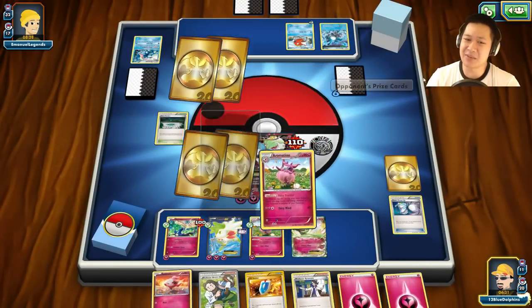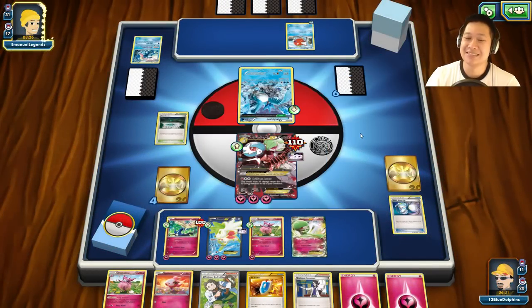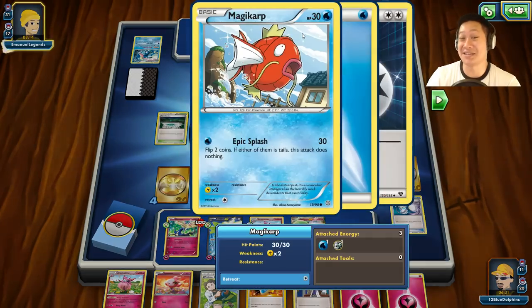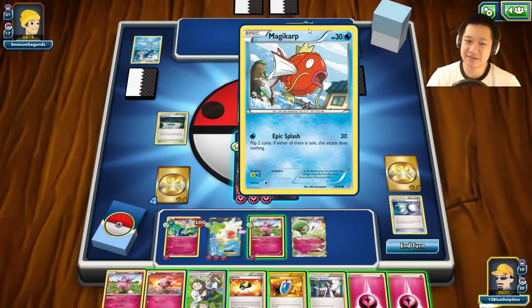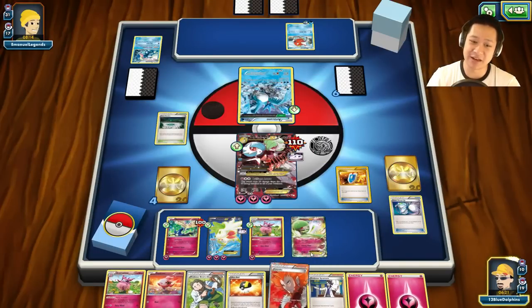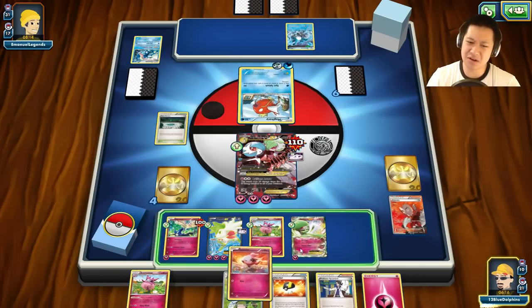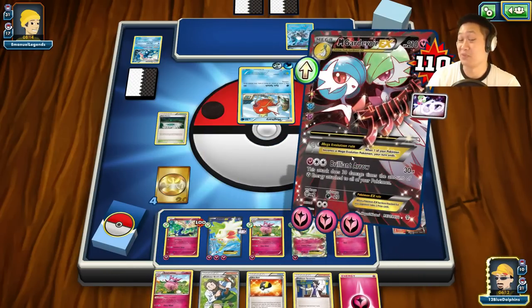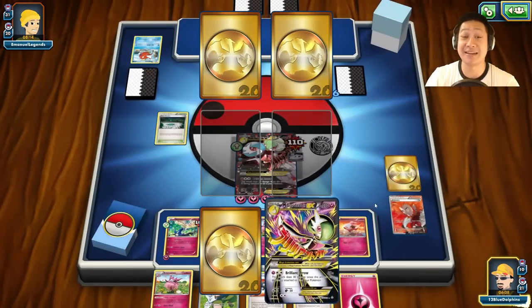That's the trade-off using Super Scoop Up - versatility for a chance, but now Epic Splash cannot get me. Should I be afraid of Magikarp? I am terrified of this Magikarp, especially with that many energies on it. So I'll add more energies and get another Aromatisse line. Brilliant Arrow for 270 damage - overkill. This Magikarp died nine times.